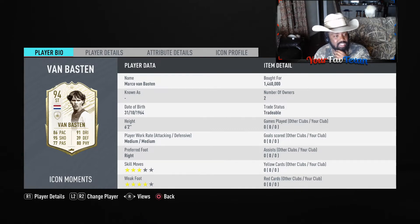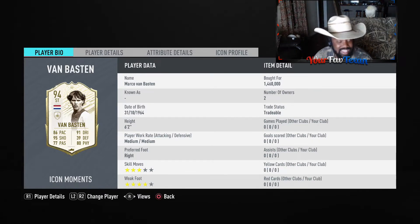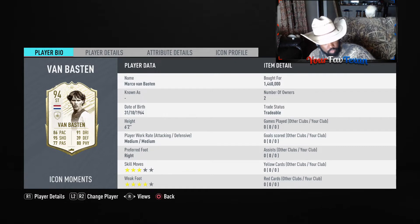Marco van Basten is one of the greatest of all time. There are a lot of folks that say he's the greatest striker of all time, even — that's saying a lot. Since he is such a legend of football, we have to read the icon profile. Van Basten scored multiple iconic goals during his time at the top of the game, including during an Eredivisie match against FC Den Bosch in '86. Jan Volters lofted the ball to the back post from the wide area to set up Van Basten's acrobatic bicycle kick into the top corner. This guy's incredible.